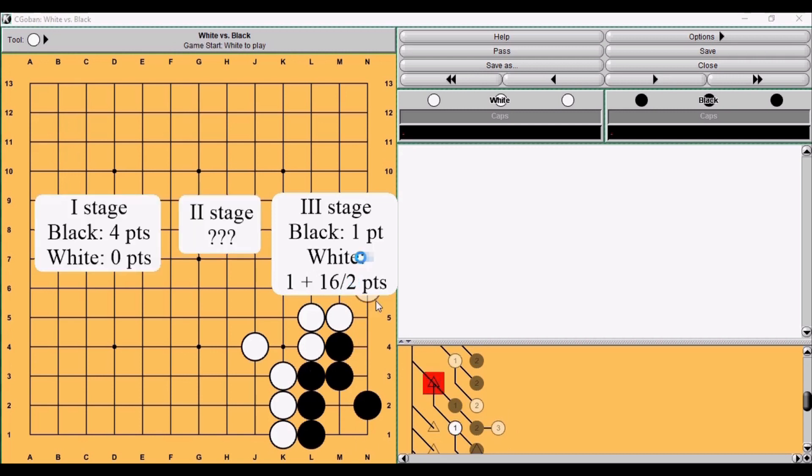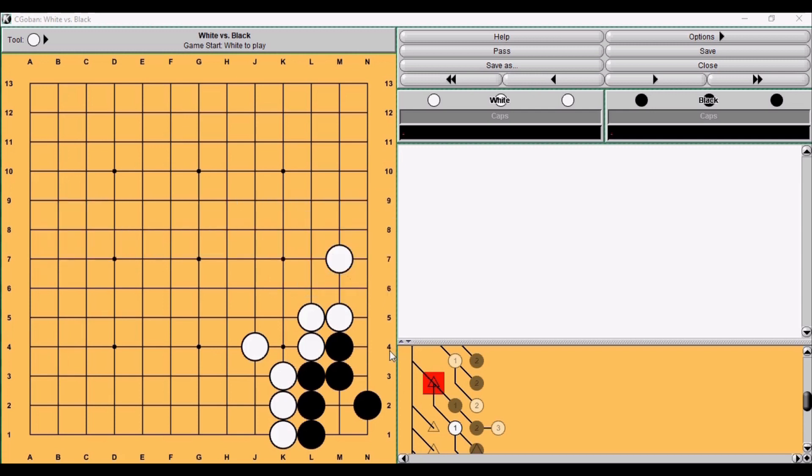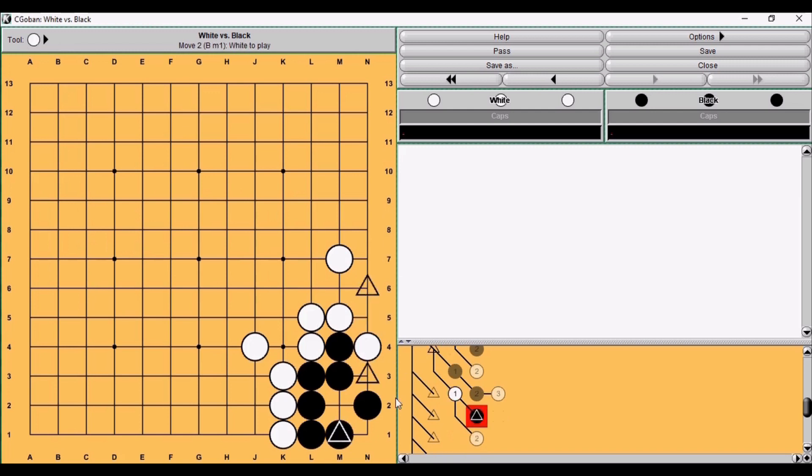How is it in total? In the second stage, it appears that white should have more points in this corner than black, but this is for sure incorrect. The problem is that we were looking at this continuation for white, but this continuation will never happen in the actual game. In practice, when white plays this move, black will just answer, and black will never let white kill this whole corner.